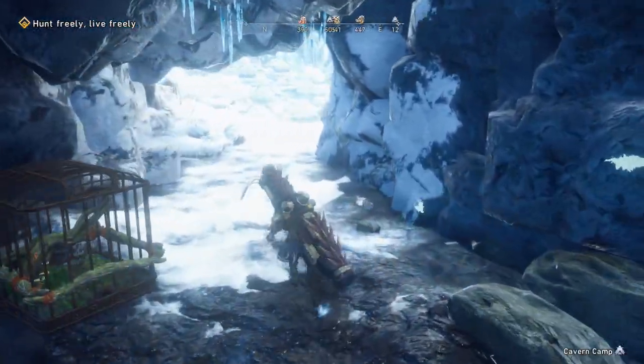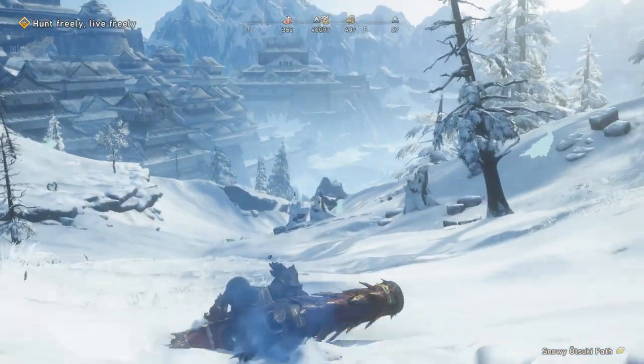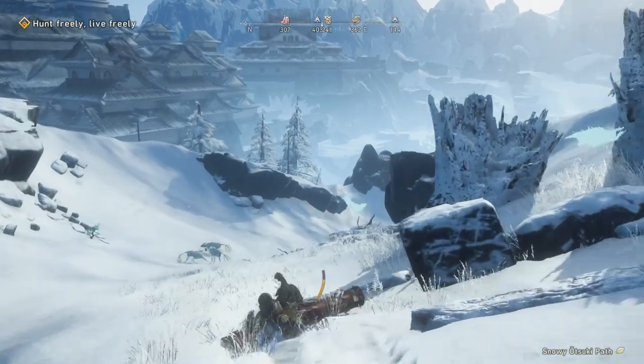Moving forward from this camp, you can simply slide down and face the kimono which spawn here during a few of the hunts. Namely, I have seen Cobalt Lava Back and Ice Dust spawning in this area.